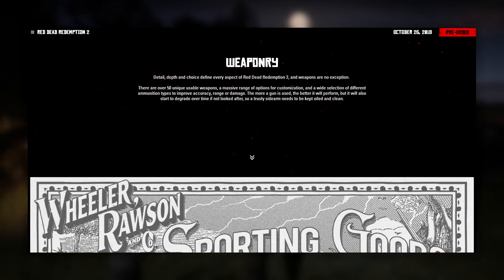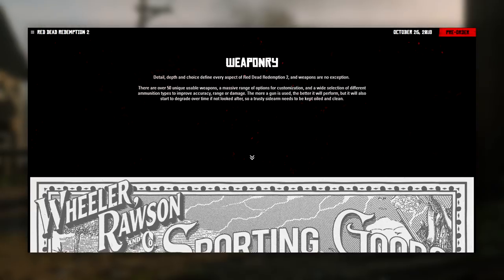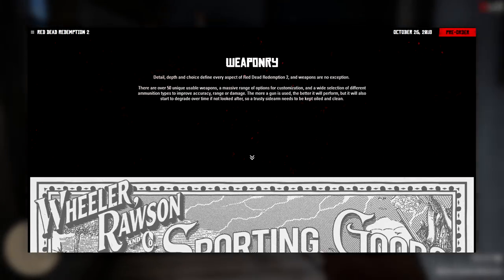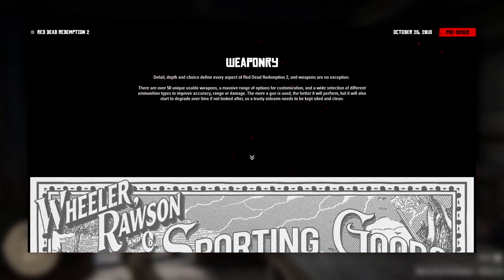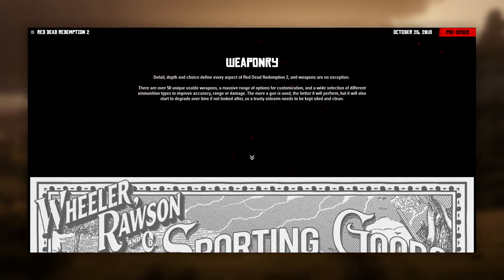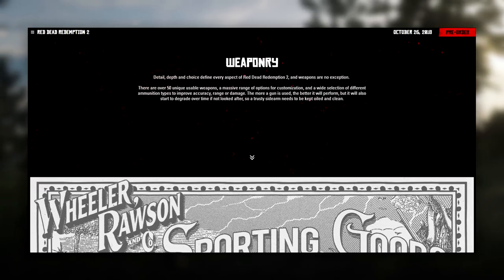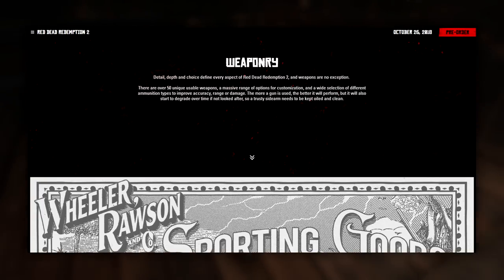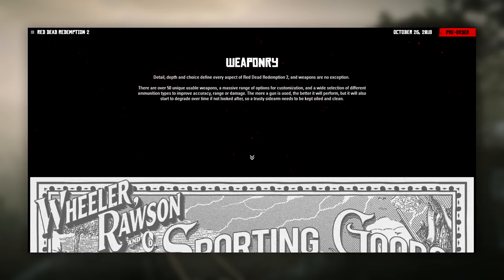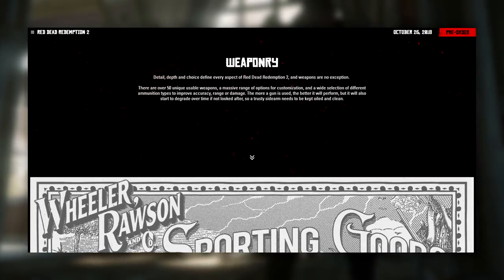In this brief summary, Rockstar have given us so much new information. We now know that in Red Dead Redemption 2 there are going to be 50 unique usable weapons, which is just crazy to think. This will vary from revolvers to pistols, repeaters, rifles, and much more. There is also going to be a massive range of customization options. These weapons won't just feel like basic weapons from other games — with all the customization available to each component, it will feel part of the character you want Arthur Morgan to be. Keep in mind the game is set in the late 1800s, so the weapons will be appropriate to that era.